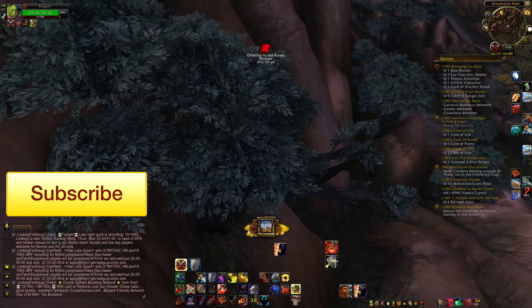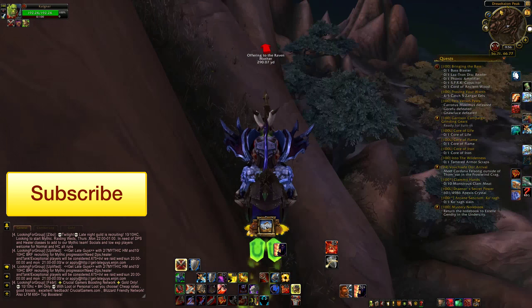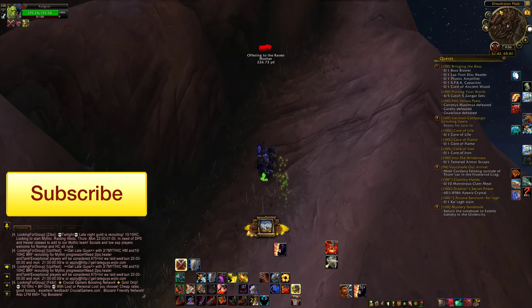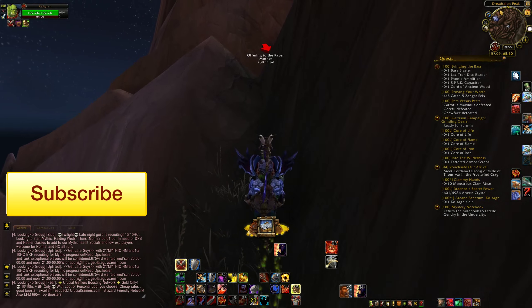So you find this corner and you just jump. You might need to clear these guys. So you find this and mount up and just jump — spam jump. Then you go up.